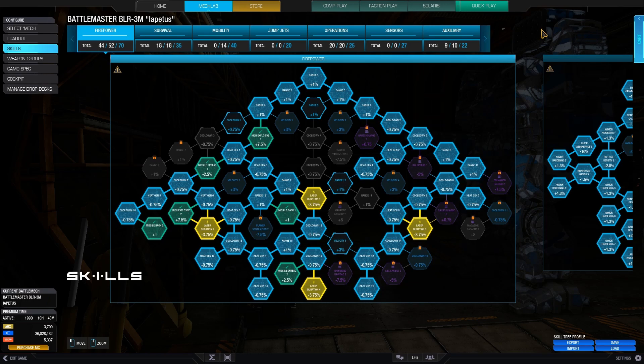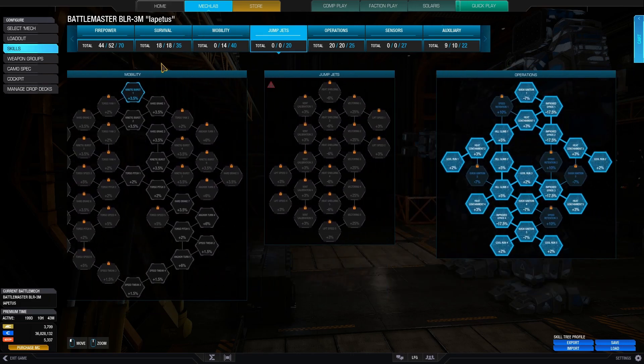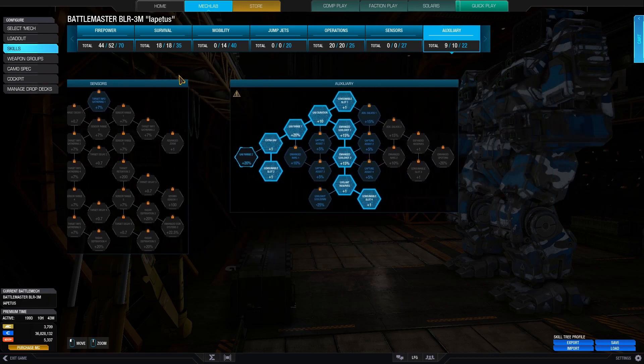To make the most of the loadout, all of the missile nodes have been taken in the firepower tree, which increases the potency of the MRM-40. Additionally, all heat generation and laser duration nodes have been taken, which enhance the ER medium lasers. The left-hand side of the survival tree has been taken to enhance the mech's armour and skeletal density. To keep the mech cool, full cool run and heat management has been taken. Finally, double UAV and double cool shot have been taken. Let's now see how this build performs in the three games to follow.